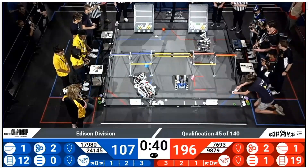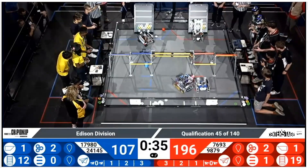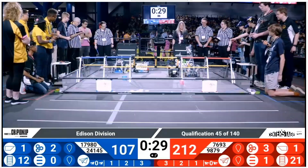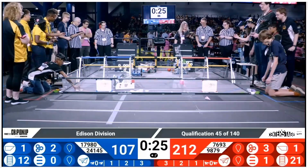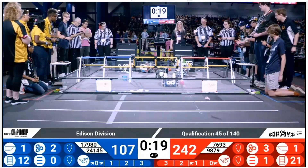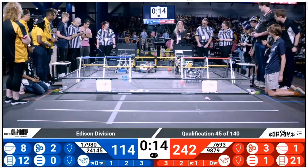41 seconds left in the match, and we have the red alliance with the first set mark already covered. Likewise has been achieved by the blue alliance, but we're getting very close. There it is — we're now in endgame. 9879, Root Negative One, didn't waste any time getting their red alliance drone into zone two. Their alliance partner following shortly behind, not quite making the field.